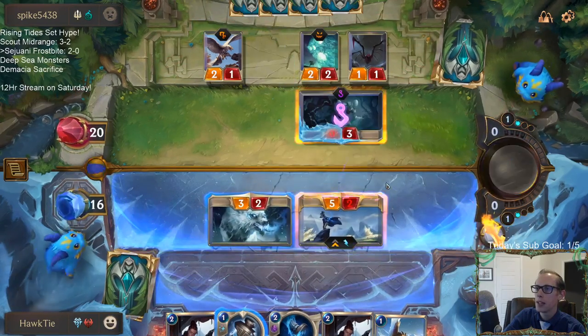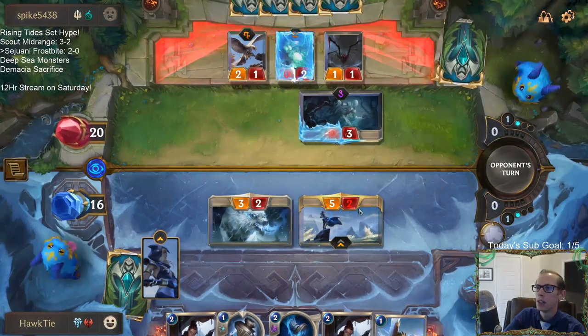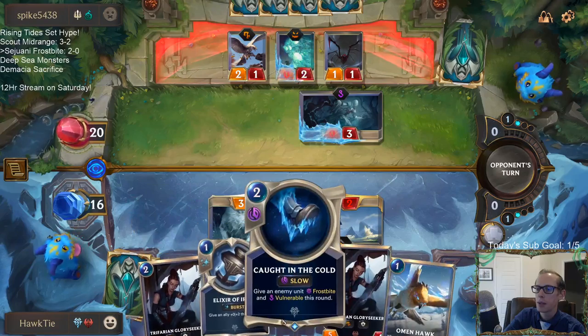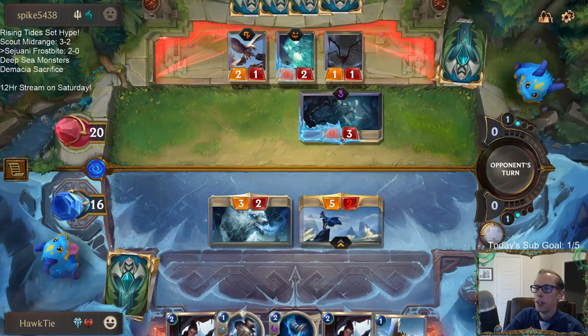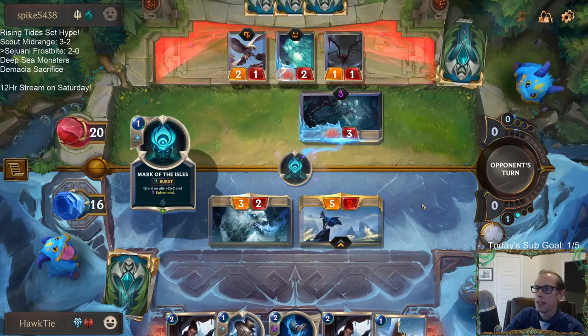That vulnerable is really nice because we get to choose — like, they don't get to block Ash with something else. That's something I really like about Caught in the Cold: you get to frostbite something and have Ash attack it.